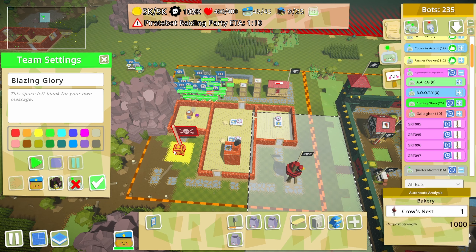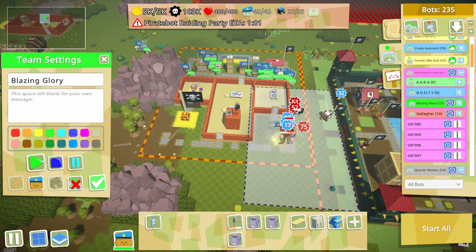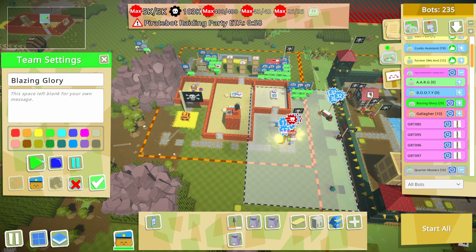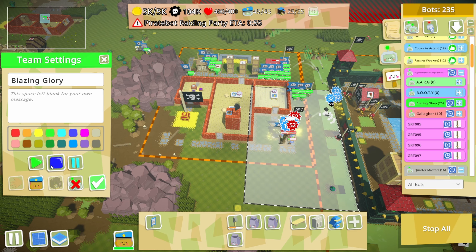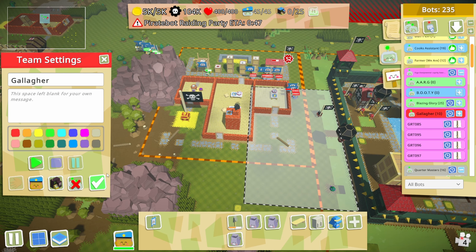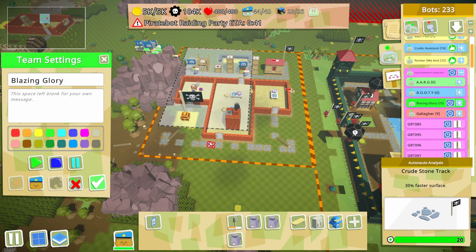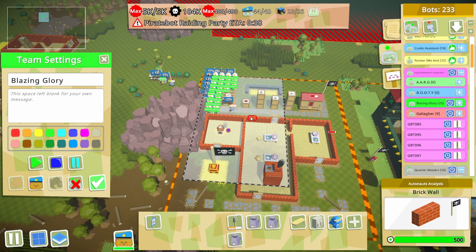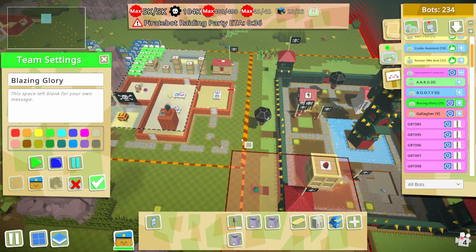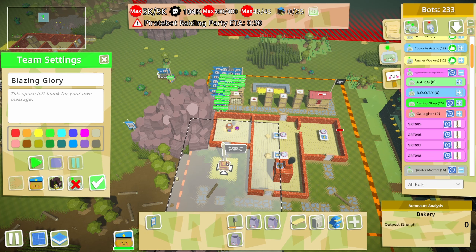I'm gonna wait a bit - my god, 150 damage! I'll send these guys in for defense just to suck up a little damage. All of you guys back - gallaghers, stop, come back. I'll set this up here just in case they want to come back. These guys want to keep fighting, they can. Set up a little defense perimeter - you guys are good. Turn those guys off - let's go capture this and get some baking upgrades.